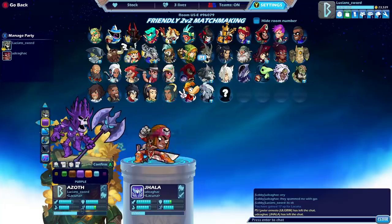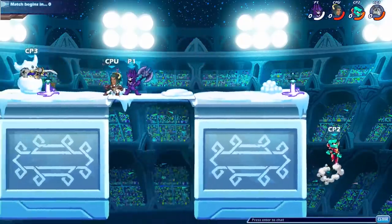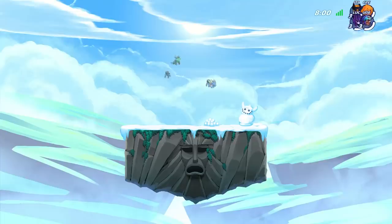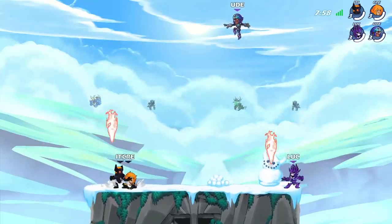Alright, I gotta go with my purple Overlord Azoth this time. I feel like Azoth and Jalla are a really good team in twos. Going against another Core and Kaya — Core is like a super popular character lately.